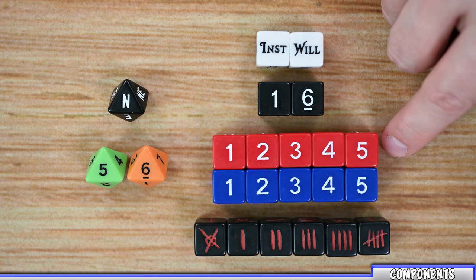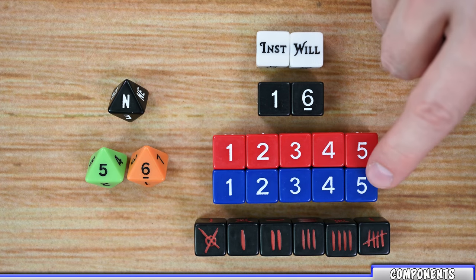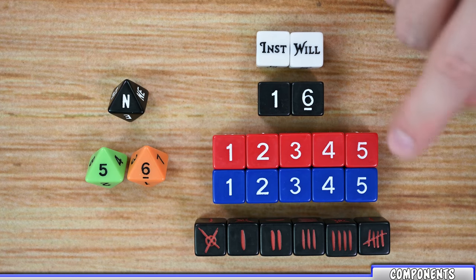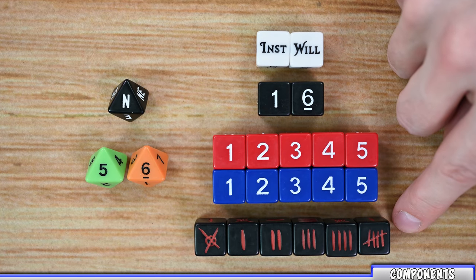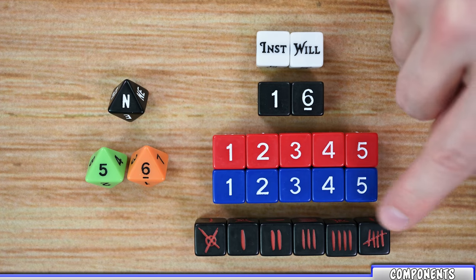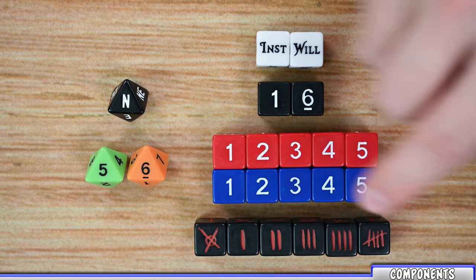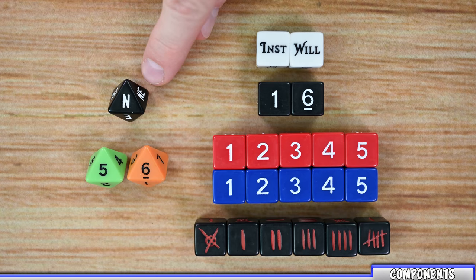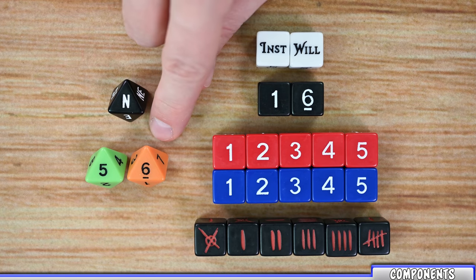Next are the combat dice, and there's going to be attack and defensive dice. Each one of these dice is going to be numbered one to six. Then you have your trait counter dice, which are going to keep track of your different traits and how many points you have at each one of them, numbered zero to five. Then there are the eight-sided dice: the compass die, which determines random directions on the arena board, and the grid dice, which determines random movement and placement of objects on the arena board.